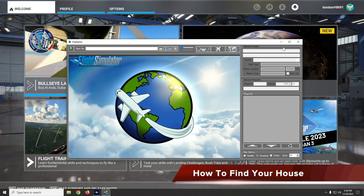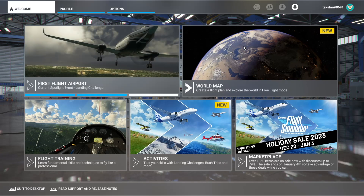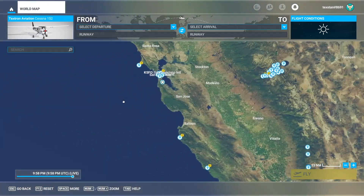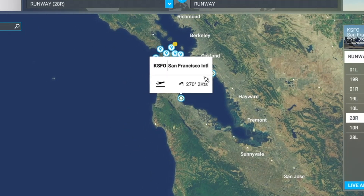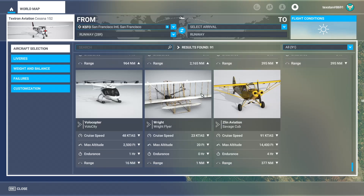In this how-to, I'm going to show you how to create a flight plan to help you find your house. Let's start in World Map — we're not going to use my house, we'll just pick someone's house in San Francisco. We'll set San Francisco International as departure, and instead of the 152, let's use our trusty X Cub.